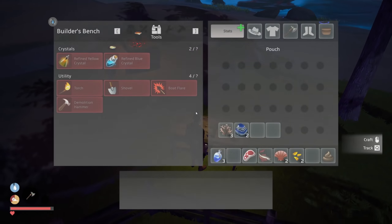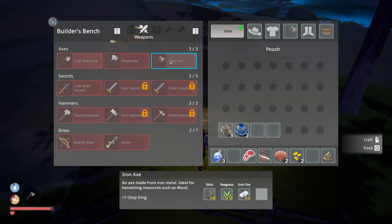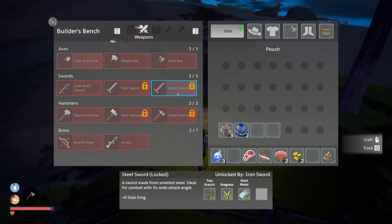Let's look at this workbench and the tools. Somebody commented that I didn't have to make the stone axe - I could have just made the iron axe. But if you look here, the steel sword is unlocked by the iron sword, which is unlocked by this one, which was unlocked by the stone axe. So I think I had to make the stone axe before I could get to the iron axe.